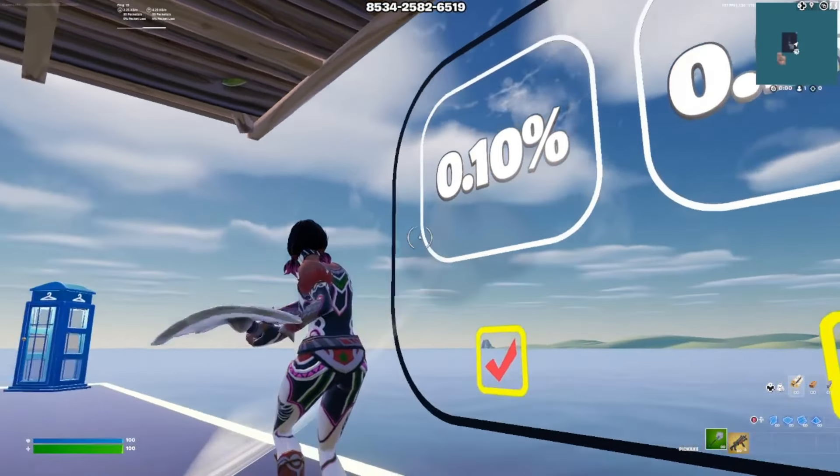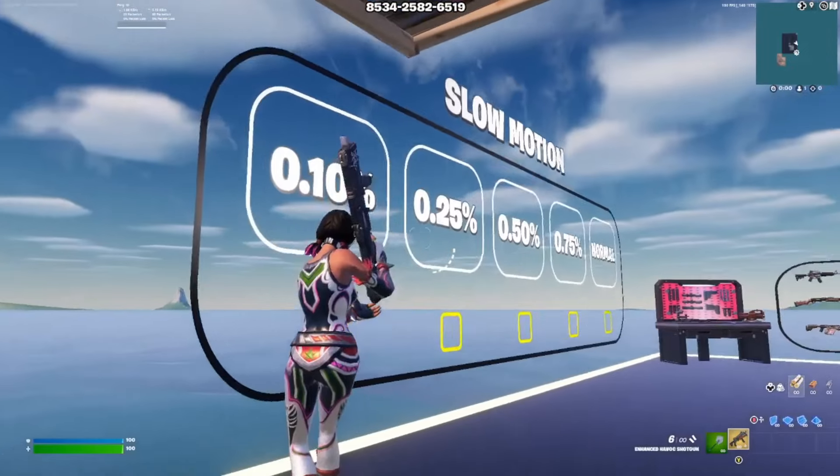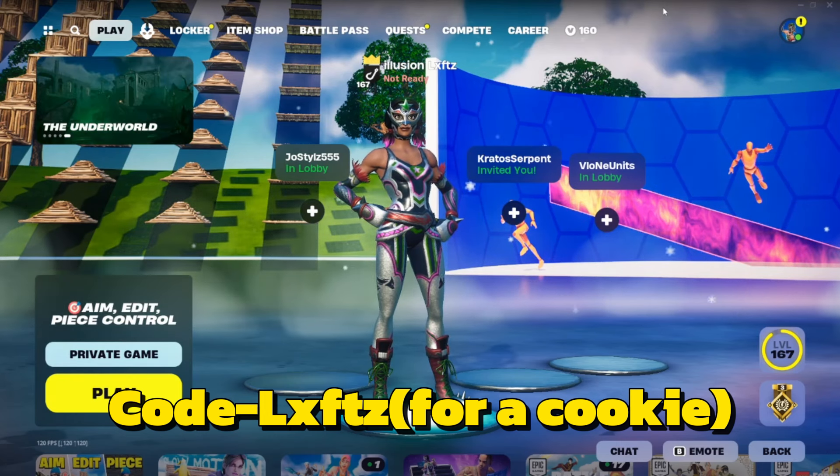One of the best ways to work on your crosshair placement is by going into a slow motion 1v1. The reason for this is you have more time to be more precise on your edits versus a normal 1v1. I recommend this map, which has helped me so much with my crosshair placement. I like playing on 0.50, but if you want to go even slower you can go all the way down to 0.10, though I think that's a little too slow. Let's try 0.25.